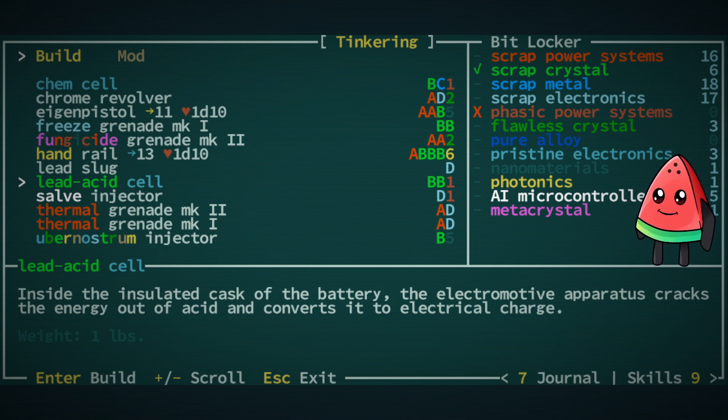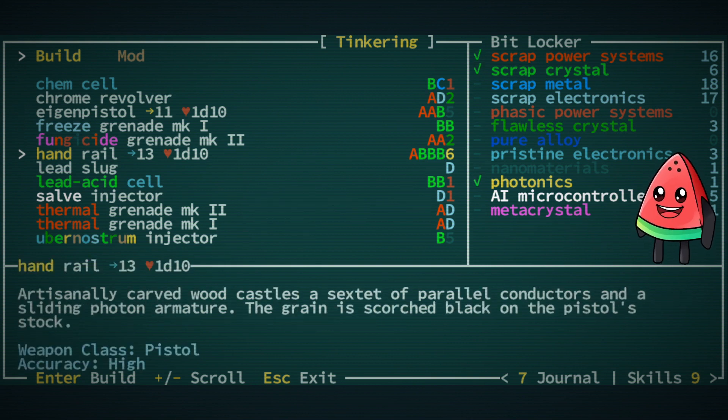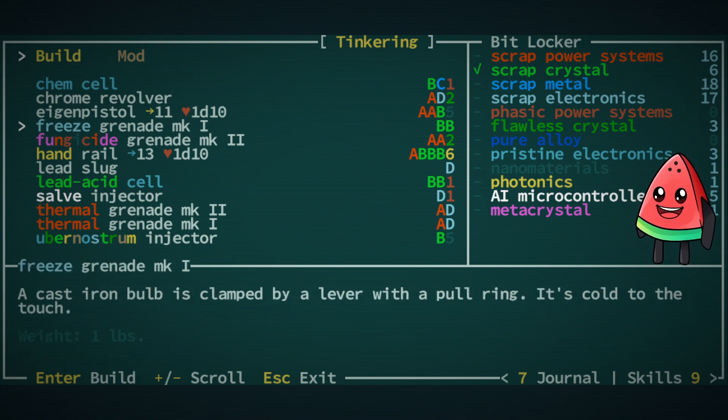In addition to getting money, I was also able to get a couple of important schematics. I mentioned we got the eigenpistol already — this is a pistol that lets you shoot true enemies and hit multiple enemies in a line. I've also found the recipe for a handrail, which is a very high tier weapon — basically a really good laser gun. So we have both of these and we can actually build both of them.